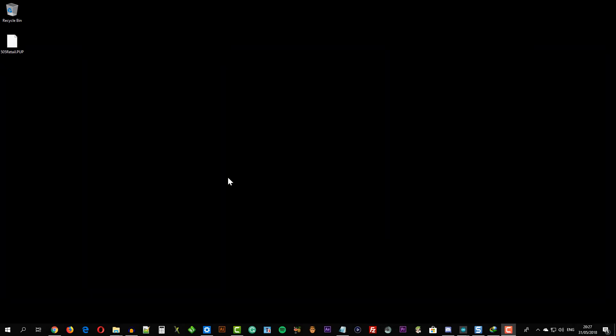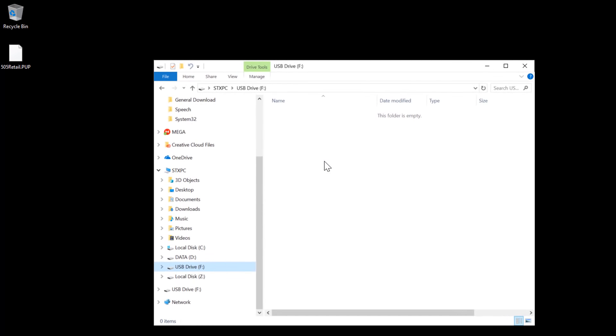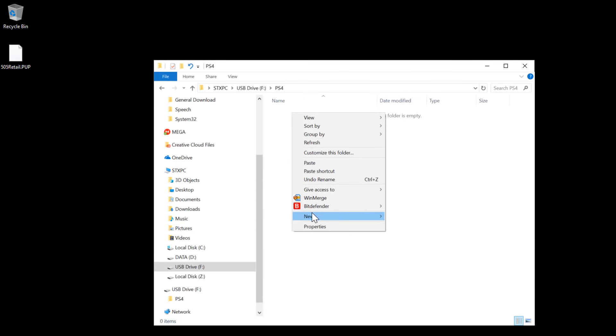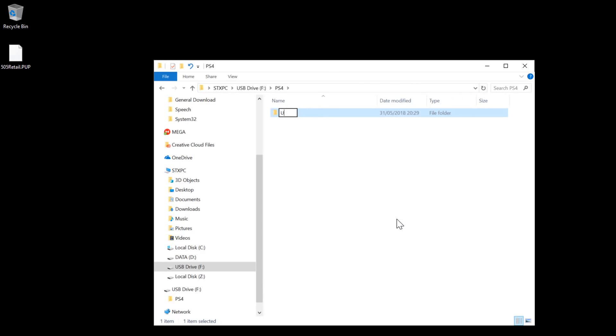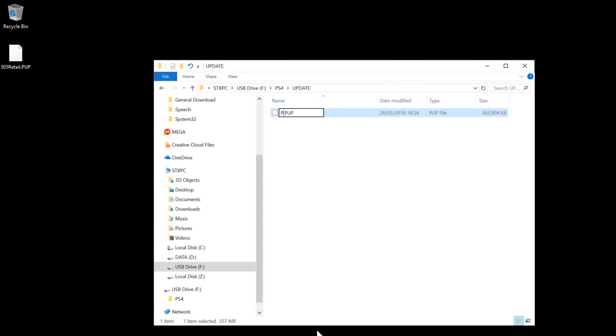Now prepare a USB flash drive. Make sure you have formatted it as FAT32. Create a folder named PS4 inside the USB flash drive, then create another folder named UPDATE inside the PS4 folder. Drag the downloaded 5.05 firmware into this folder and rename it to PS4UPDATE.